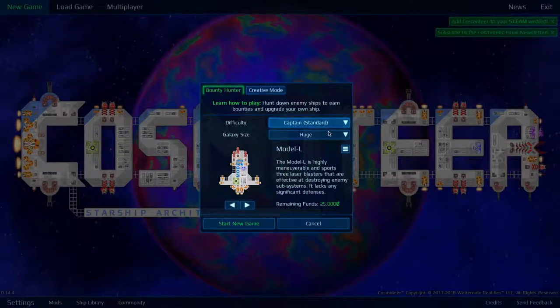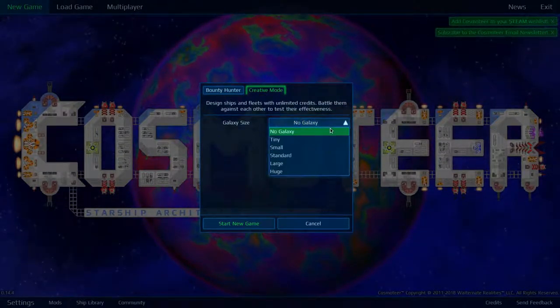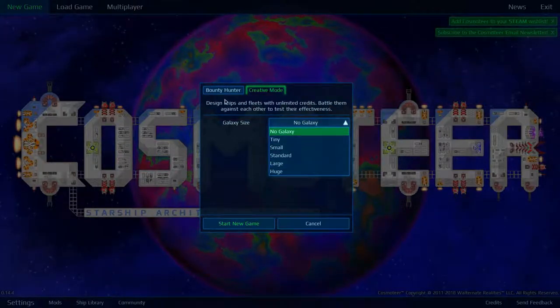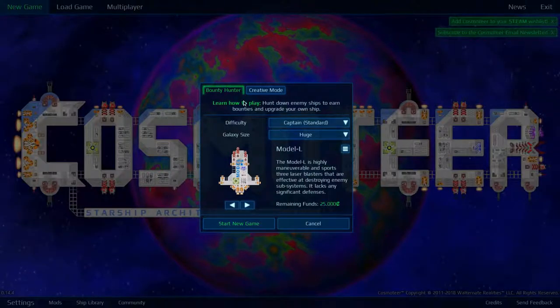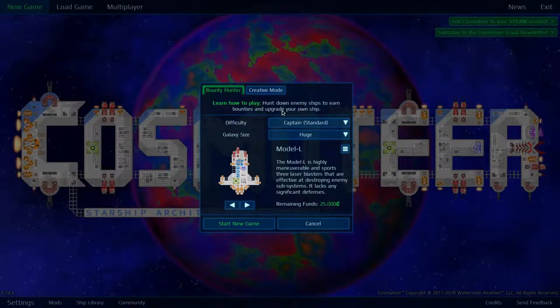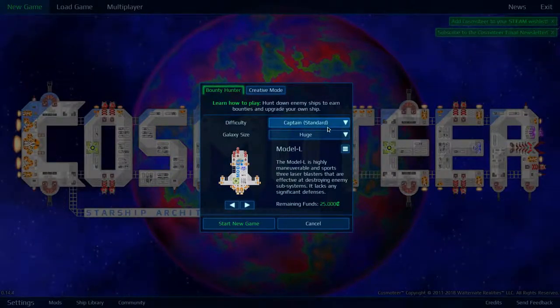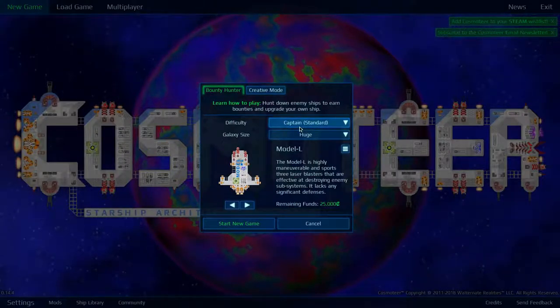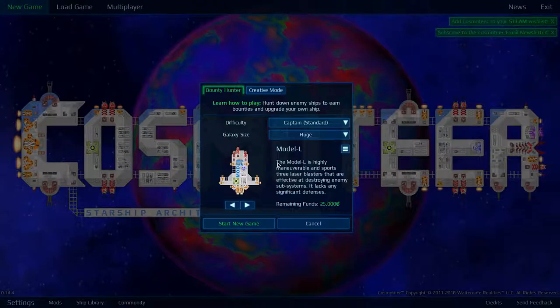We can pick different difficulties: bounty hunter, creative mode, galaxy size, CSC content. In creative mode you can do anything. We are going to do the bounty hunter mode — that's where we try to fight enemy ships and build up our own ships. I'm going to start on standard captain mode and we are going to start in the huge galaxy.